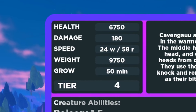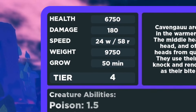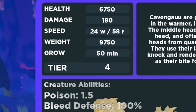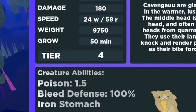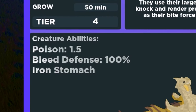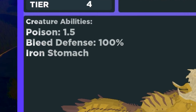Now let's show you the stats and abilities. For the Cavangal creature, we're going to have a health of 6750, it's going to do 180 damage, it's got a speed of 24 walk with 58 run, it's going to weigh almost 10,000 pounds — 9750 — and it's going to take 50 minutes to grow. It's a tier 4, and for its abilities we have 1.5 poison per bite, 100 bleed defense, and the iron stomach ability.